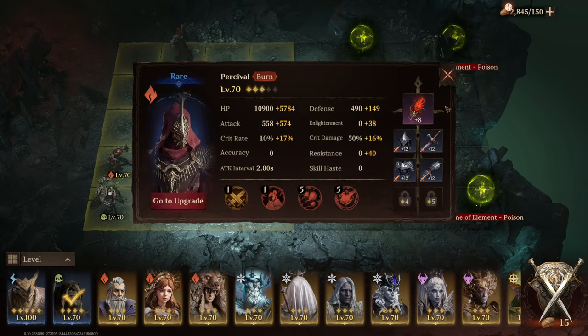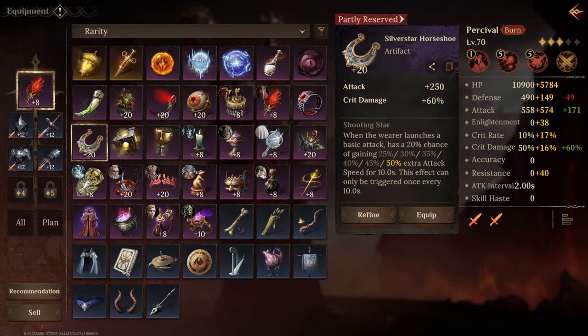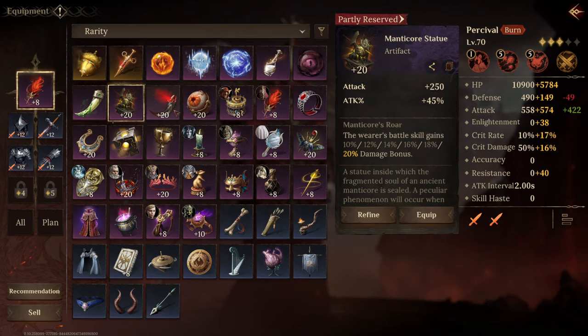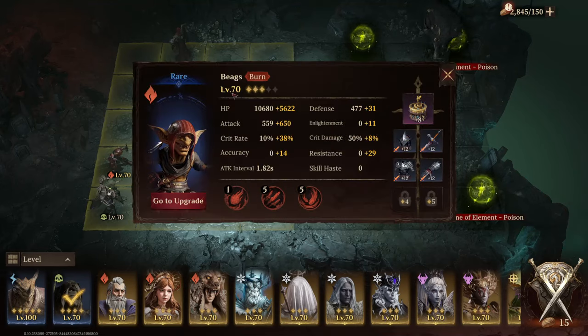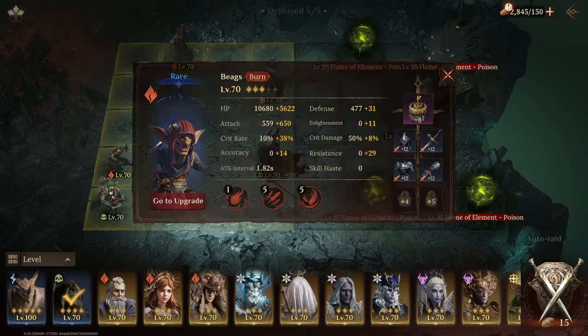Because of that, I'm using DPS gear and Burn and Poison characters. You can use a different artifact here — I'm using this one because I don't want to use my level-20 ones, but I would love to use the Manticore, the Harpies, or Eyeball — those are the best ones for DPS. Same thing for Biggs, use one of those three. I'm using Attack Percentage and Crit Rate with another rare set.